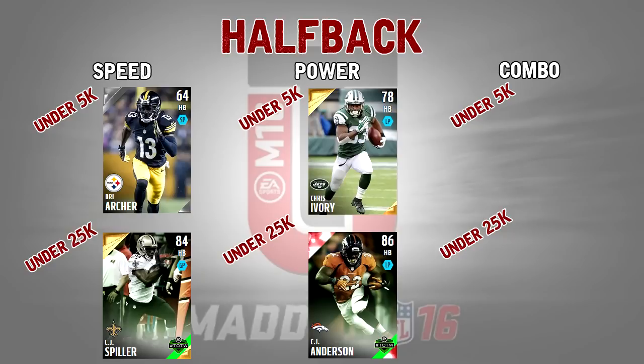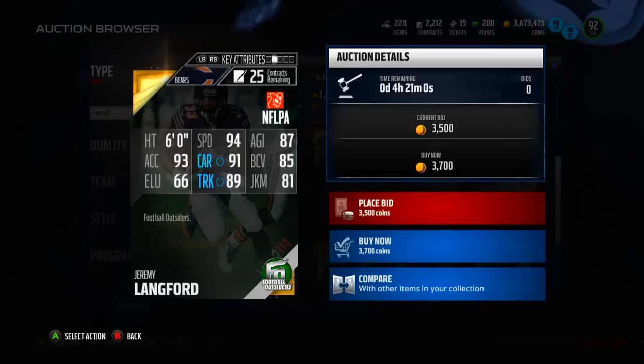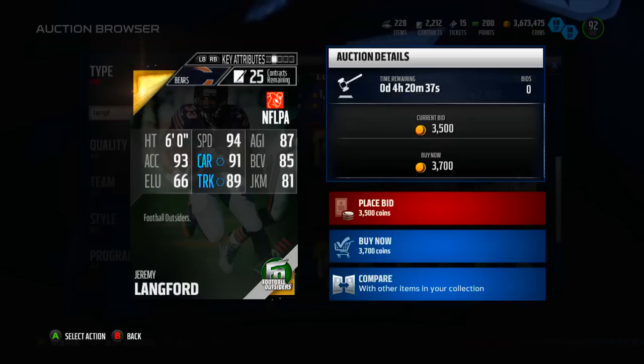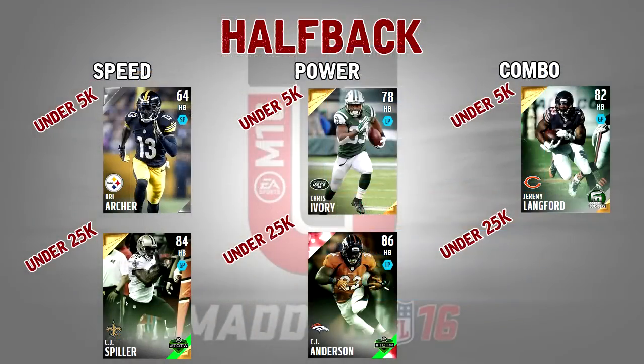First up under combo backs, under 5,000 coins, is Jeremy Langford football outsiders from the Chicago Bears — a very solid card going for about 3k on Xbox One. 82 overall, but don't let that fool you — 94 speed is exactly the speed CJ Spiller had. What makes him not completely a speed back is 87 agility, which is a little low. 93 acceleration is very good though. 91 carry is pretty good, 89 trucking is more than enough to truck a few guys, 85 ball carry vision is solid, and 81 juke move is not too bad. For 3,000 coins you can't argue with it — great as a third-down back while saving tons of coins.